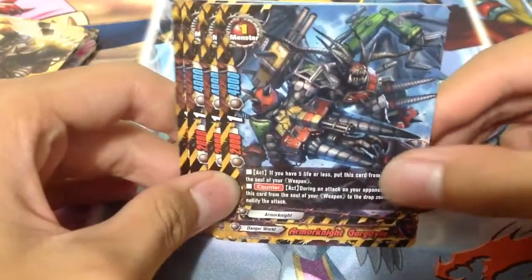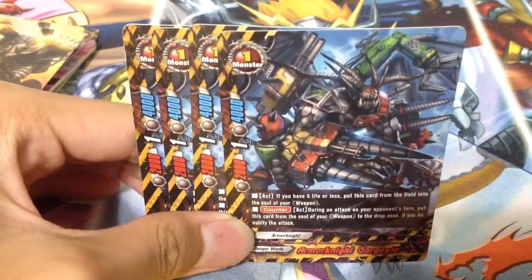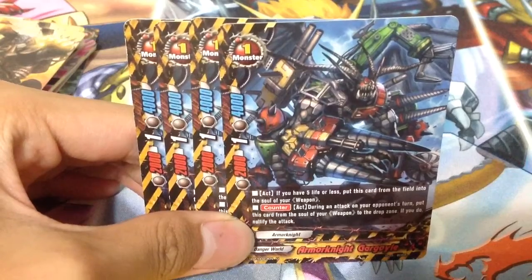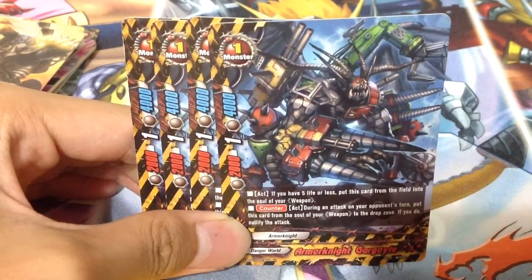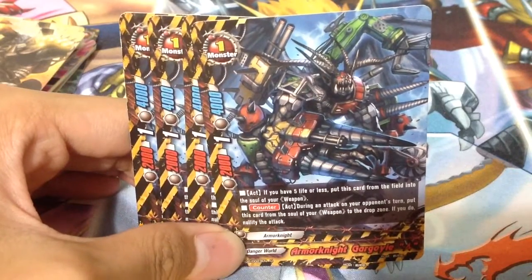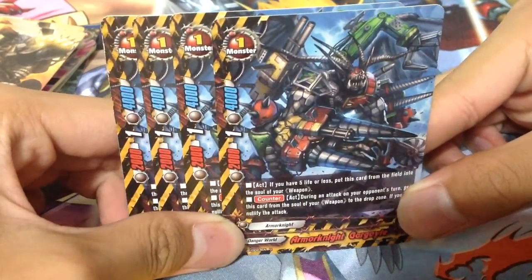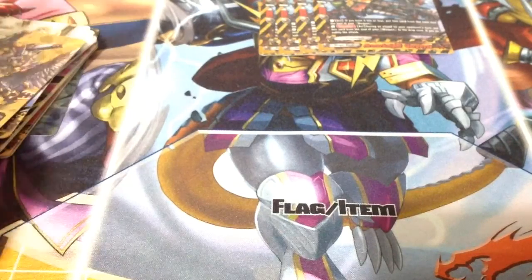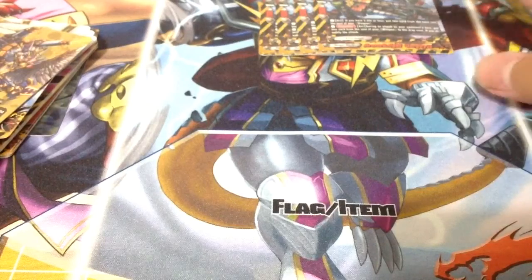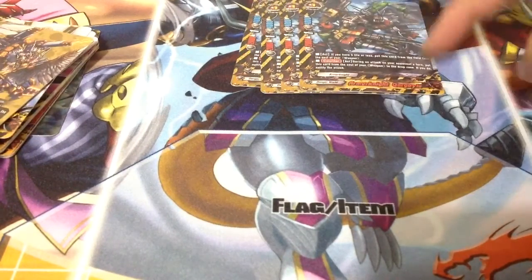For size 1 monsters, I play 4 Armour Knight Gargoyle Ace. It's a size 1 with only 1 crit and the stats are not ideal, except for the 4k defense which is pretty good. Skill: if you have 5 life or less, put this card from the field into the soul of your weapon. Counter Act — during an attack on your opponent's turn, put this card from the soul of your weapon to the drop zone to nullify the attack. Essentially it's running 4 additional nullifiers. Danger World has limited nullifiers, so you use Gargoyle Ace.